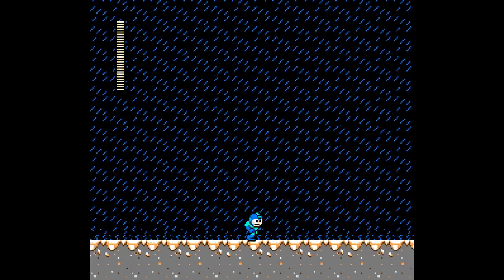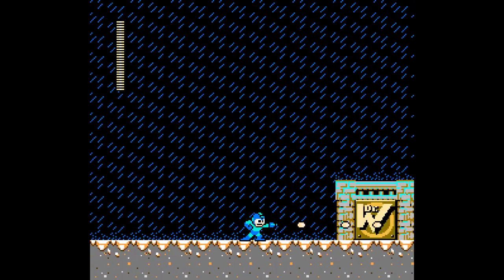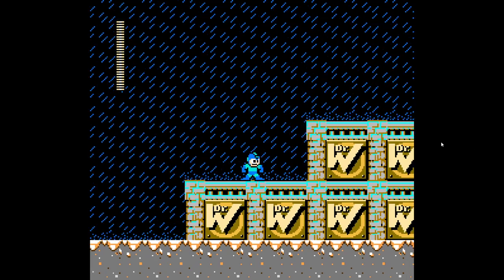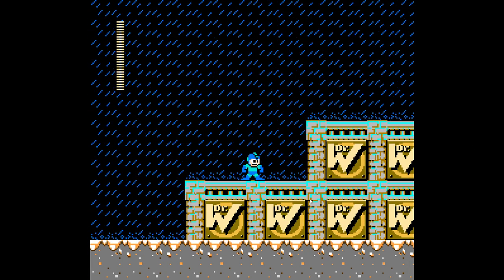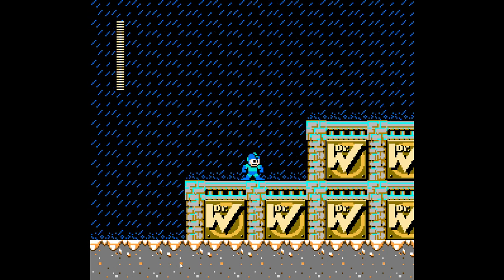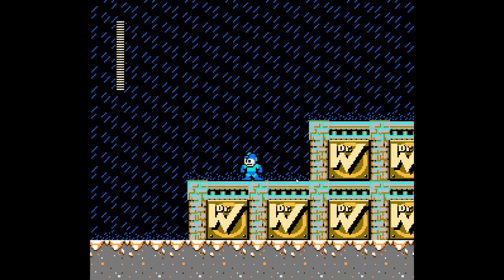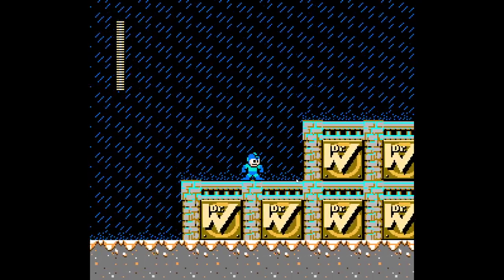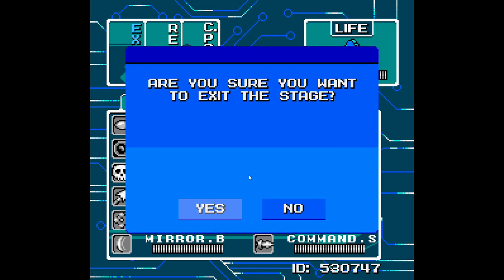It's Mega Man 5. Look at this screen — this is the outline of what actually matters. Anything beyond that can look like whatever you want. I'm not saying this screen looks bad, I'm just using it as an example. Like in the boss hallway, there are literally only two lines that really matter. Beyond that, you can just go crazy with aesthetics or whatever you want to do.